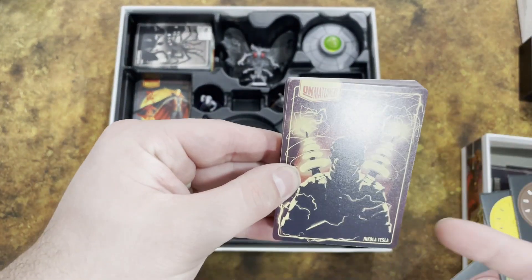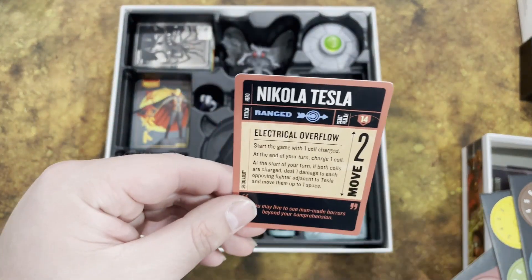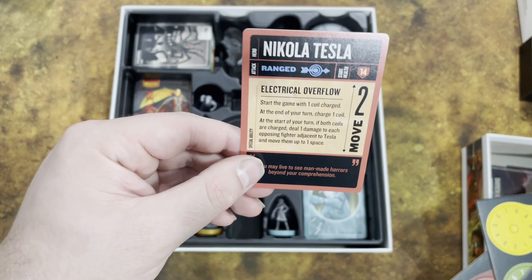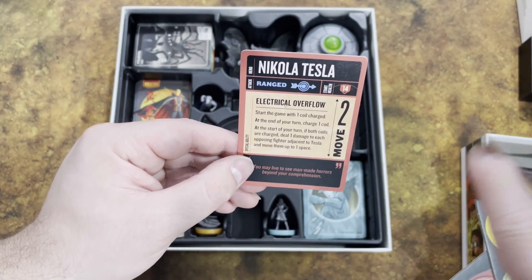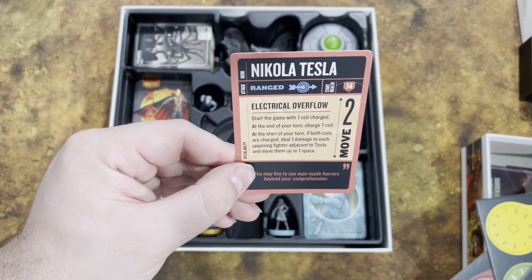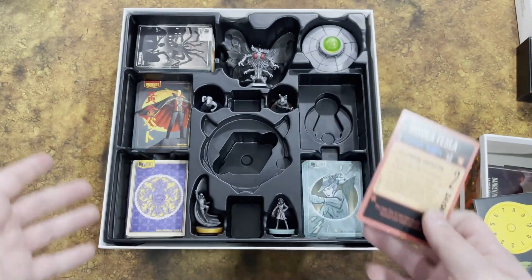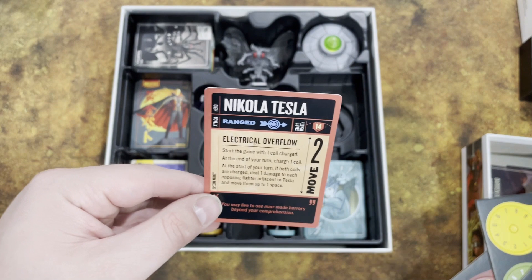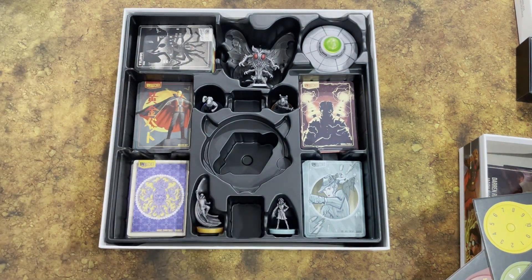Last but not least, Nikolai Tesla has really sweet card back art. He's a ranged character with 14 health. His two Tesla Coil tokens can be charged, and his ability, Electrical Overflow, starts the game with one coil charged. At the end of your turn you can charge a coil, but at the start of your turn if both coils are charged, you deal 1 damage to each opposing fighter adjacent to Tesla and push them up to 1 space. Being ranged with 14 health is solid — though Annie and Nikolai both sit at 14 while Jill has 13 and Golden Bat has a whopping 18.